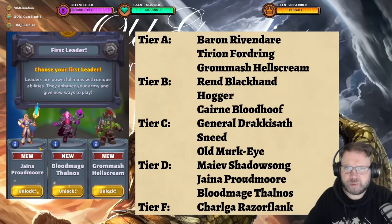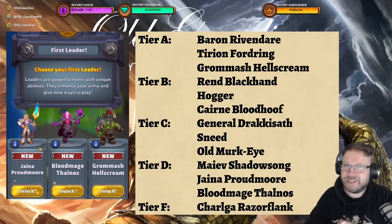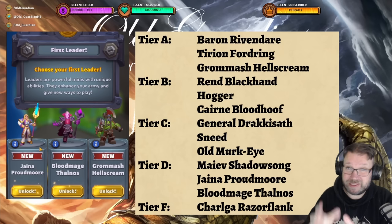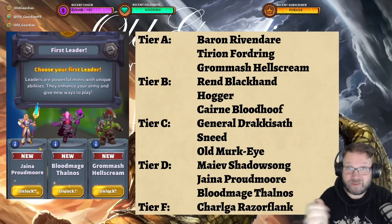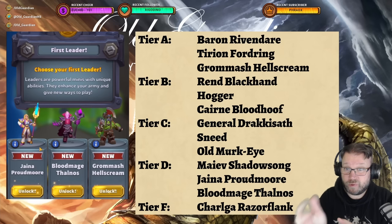First of all, very early in the game you're presented with your first leader choice. You win two easy battles at the start, then you get to choose your first leader. You're offered a choice between three leaders and those leaders are random, so you can get some great leaders or some weaker leaders. For a new player I would highly recommend a leader that's kind of a brawly, bruiser type, so that they can just go in and fight. Baron Rivendare, Tirion Fordring, and Grommash Hellscream would be the three best leaders you could get.